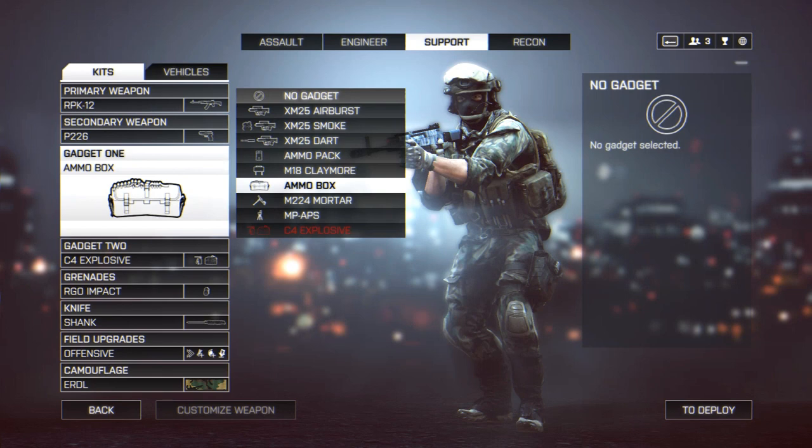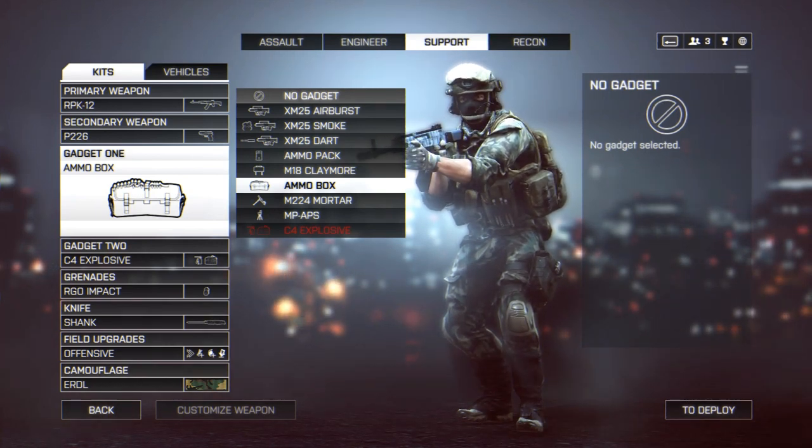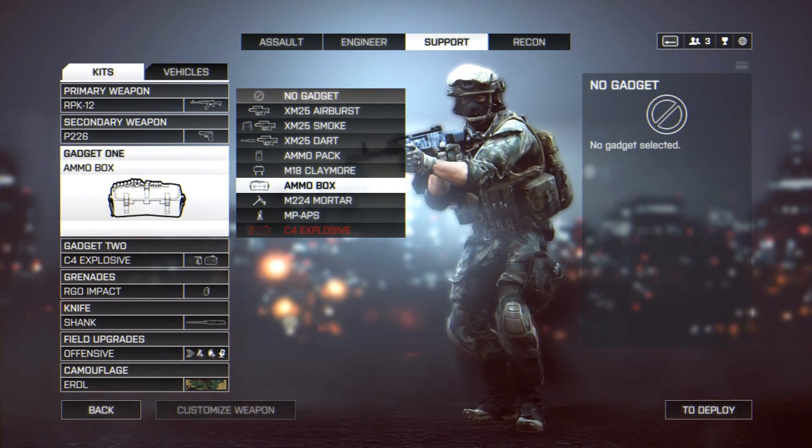That way, once you unlock them, you won't be at a complete loss trying to figure it out for yourself on the battlefield. If you're here for just one or two specific gadgets, check the description — I have the timestamps listed so you can skip ahead to a specific gadget like the mortar or the MPAPS.